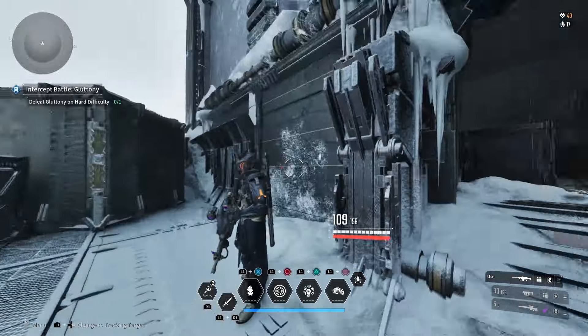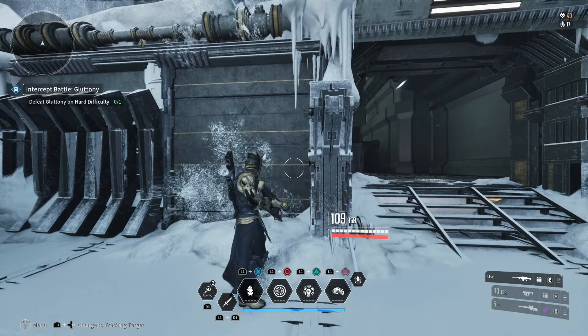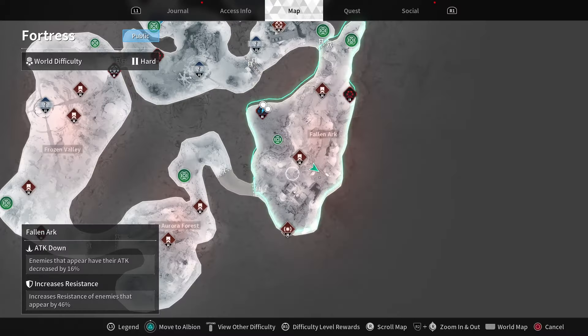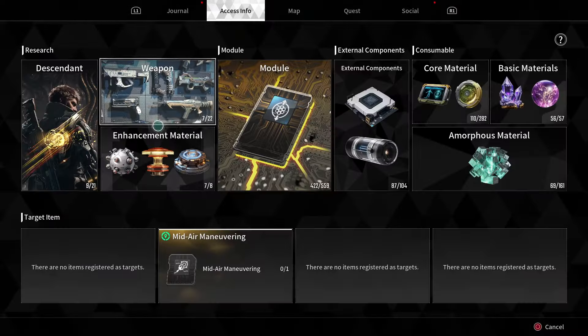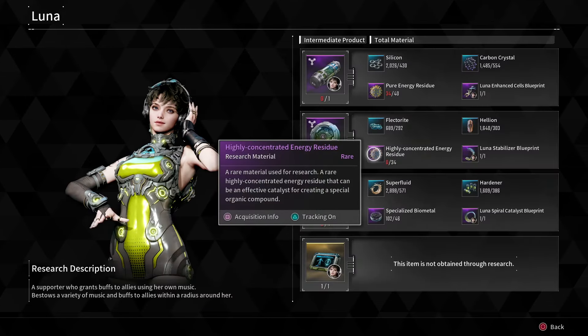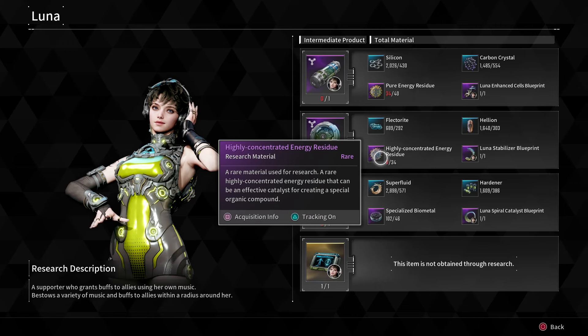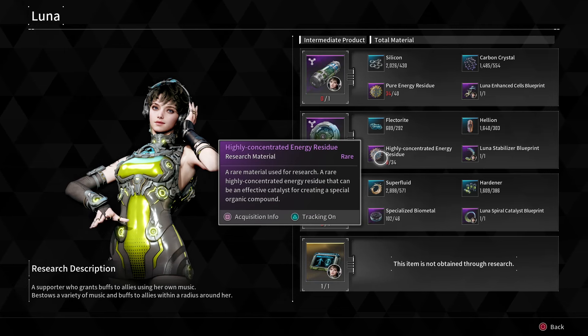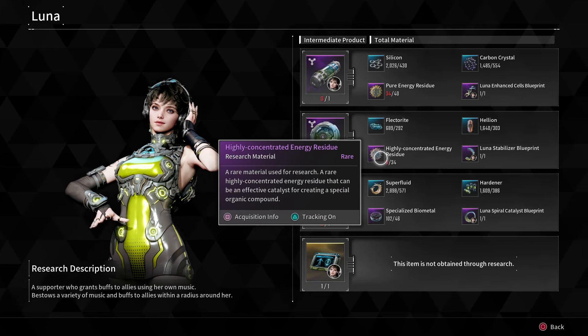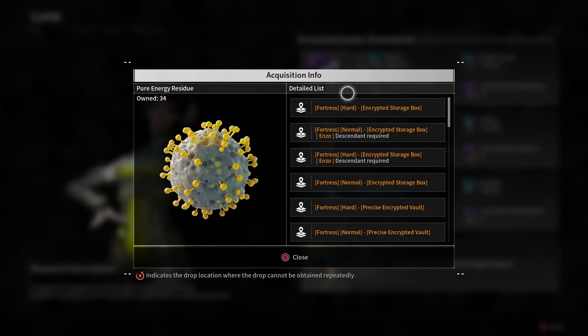Yeah guys, I think that was seven different locations. I hope you guys enjoy. I also plan on making one — I was grinding Luna today and figured I'd just make a video on all the different pieces. We just did the pure energy one, and then I'll go ahead and find a good route for the highly concentrated energy residue and make a video for that one as well. Hit the like button, hit the sub button — I'll see you guys in the next one. Peace.